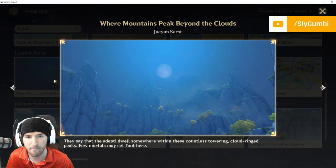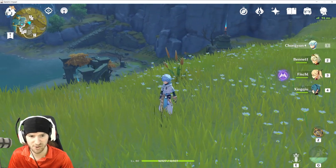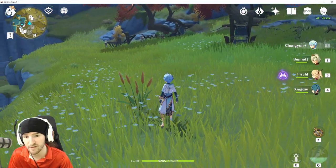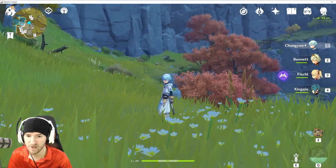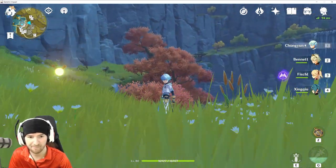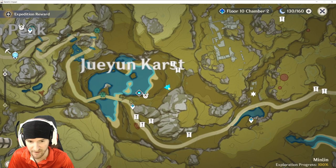Next up: Jueyun Karst, where mountains peak beyond the clouds. Here's the location up here next to these little plants. Again, if you do the artifact run, you'll probably run into this because there are artifacts over there. You've got a wind challenge over there and the water temple pathway. Map reference right down here.